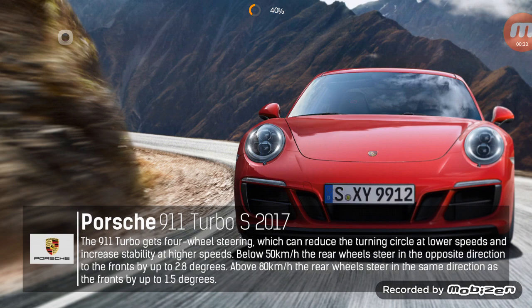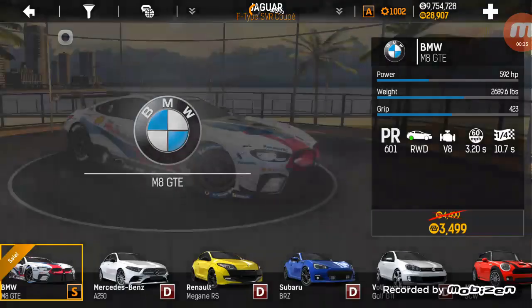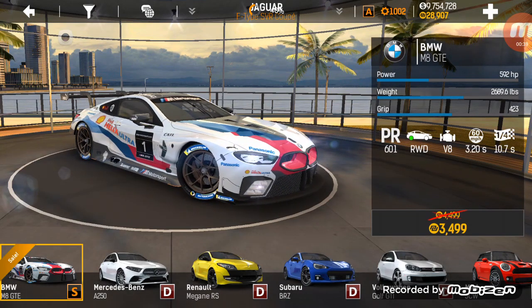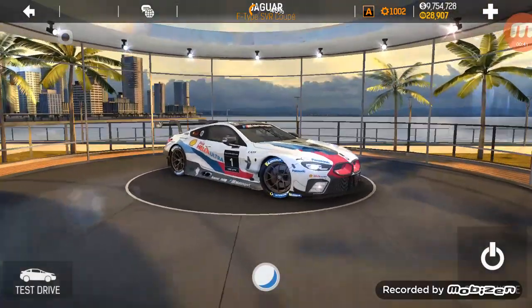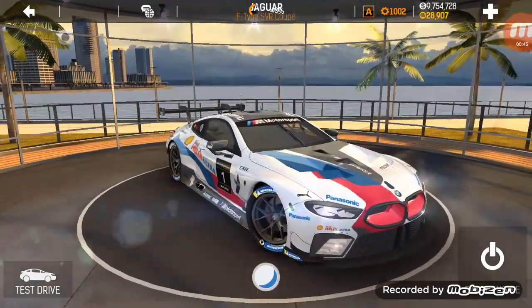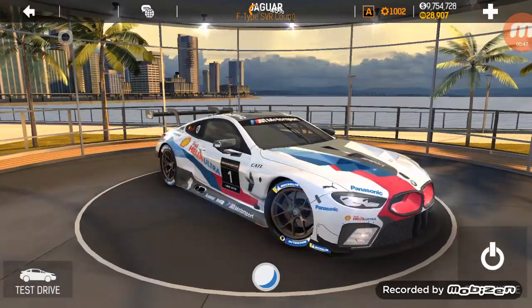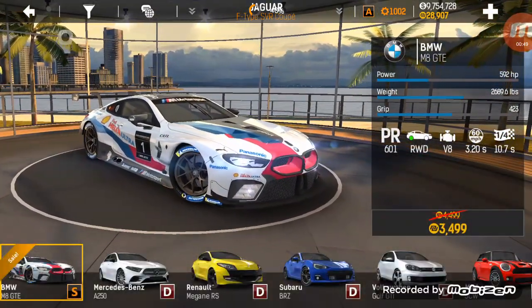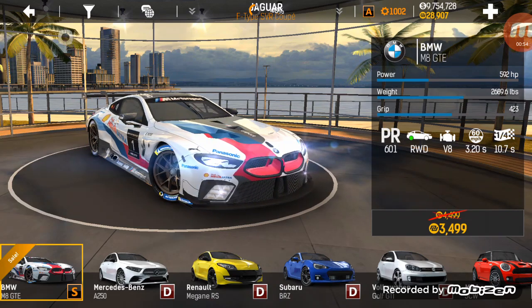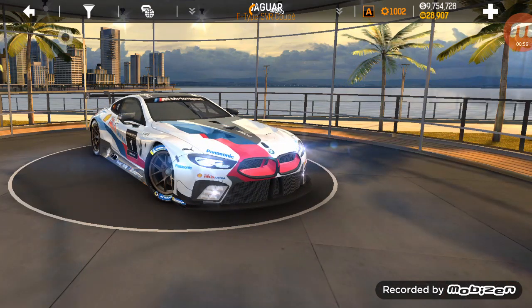It costs $3,499 gold, and the usual price as you can see there is $4,499. It's a pretty good looking vehicle. It's got a couple of leaderboard times already, a PR rating of 601, which is only slightly behind the leading vehicle, which is the Demon, at 602.